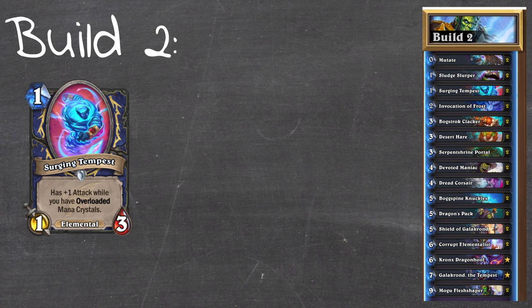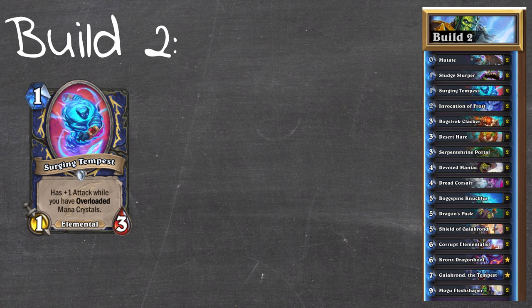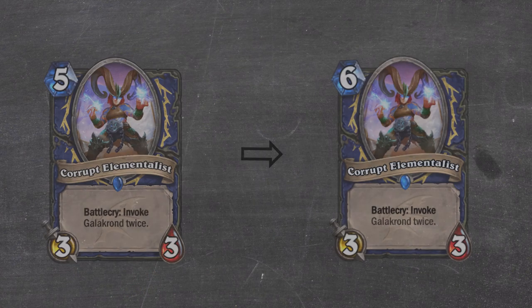Surging Tempest is a good one drop, but again probably not well suited for this deck - the only overloads are the Portal and the Slurper. We're also currently in a very Demon Hunter heavy meta game. Battlefiend is a very threatening one drop from Demon Hunter, and not having the required attack on our one drop to trade into it usually leaves us at a disadvantage. As we approach build 3, I was able to get some data from HS Replay from some of the early builds, and I found that Dragon's Pack had a very low win percentage in both mulligan and draw win rate.